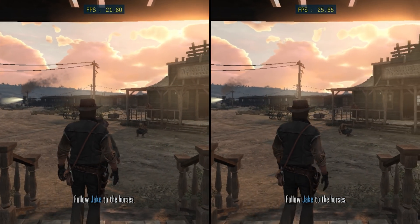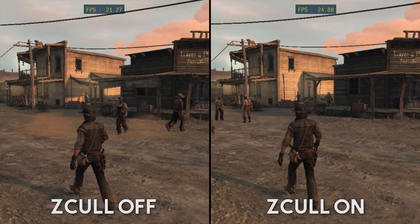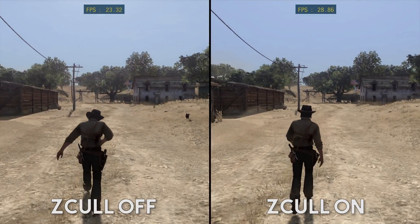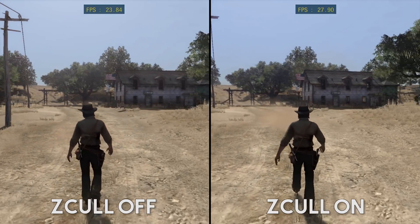To demonstrate this, let's take a look at Red Dead Redemption. On the left side of our screen, you can see we have Z-Cull disabled, on the right we have it turned on, and by the performance numbers you can see in the top of the screen, Red Dead Redemption is between 3 to 7 frames per second higher consistently when using this new Relaxed Z-Cull Sync.